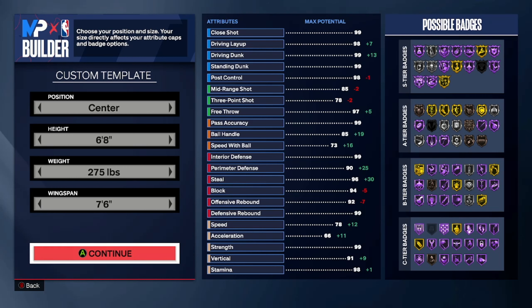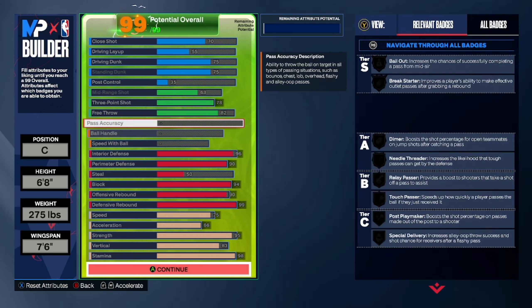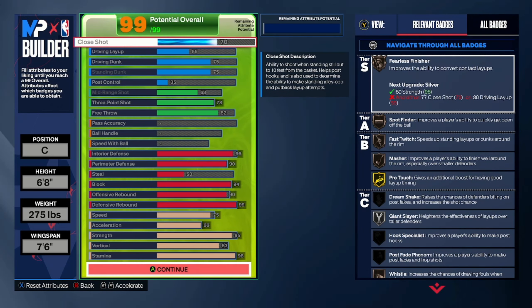Let's get into it. Y'all are going to see the stats and it's going to be wild. We got 70 on a close shot. I know 70 is pretty low, but I was greening it consistently in the paint. I decided to play against the Sixers to test it and I was greening it consistently after grabbing an offensive rebound — it was nice.